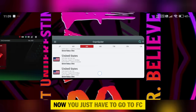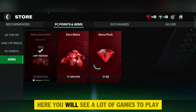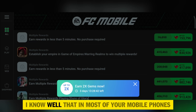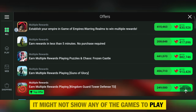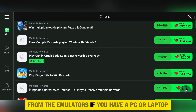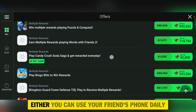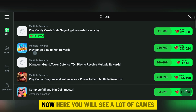Step two: select the best game to earn gems. Go to FC Mobile and open the Complete Offer section — here you will see a lot of games to play. In most mobile phones it might not show, so in most cases I would suggest following the process from the emulator if you have a PC or laptop, or use a friend's phone for one to two hours daily to complete the missions.